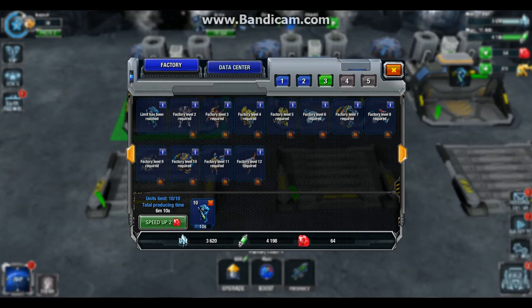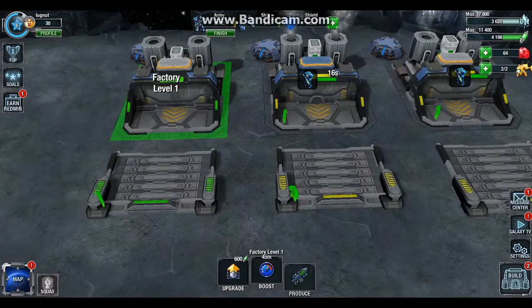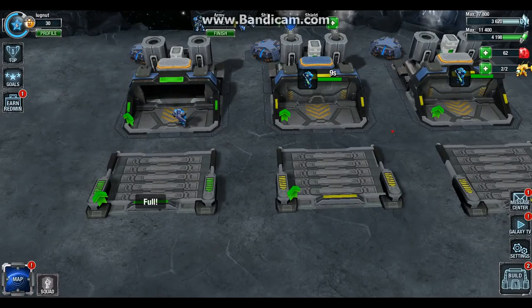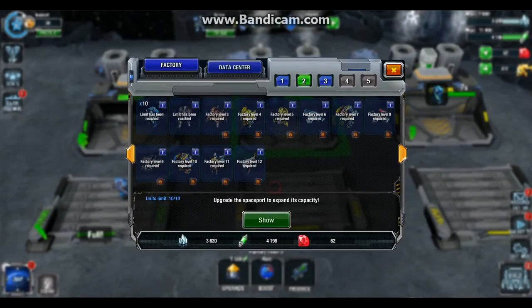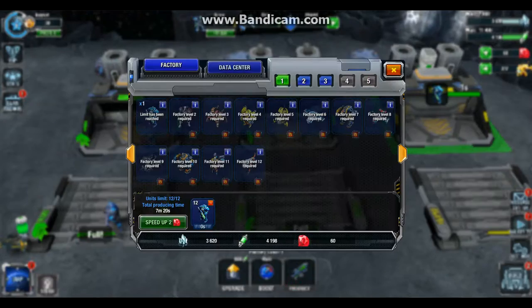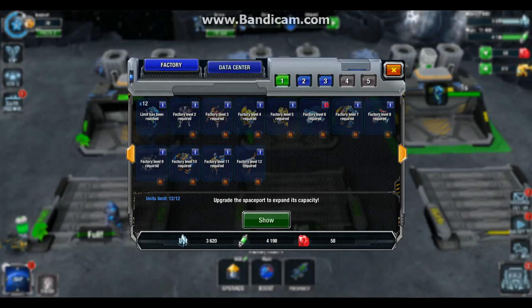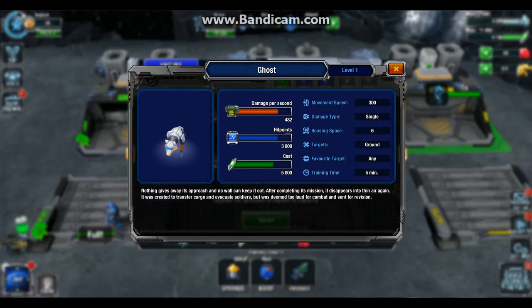You can speed the process up using gems that are called rubies, and boost buildings using the same currency. In order to build these, you need plutonium. The cost is different for each one, and each one is more powerful than the last.